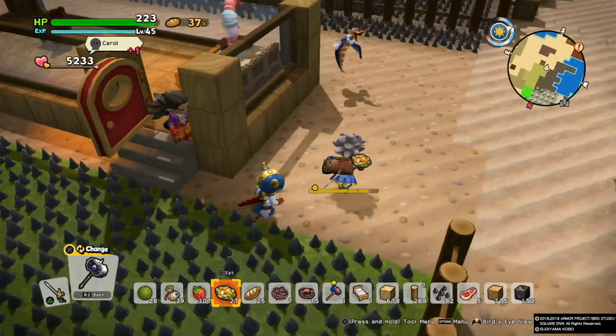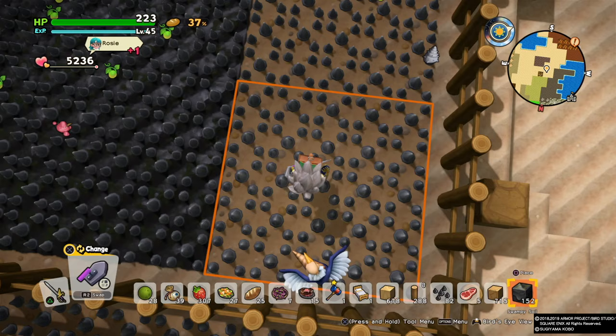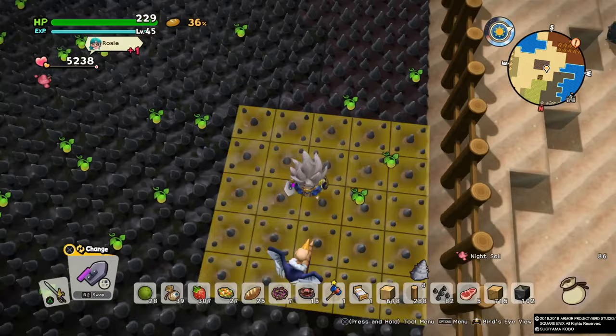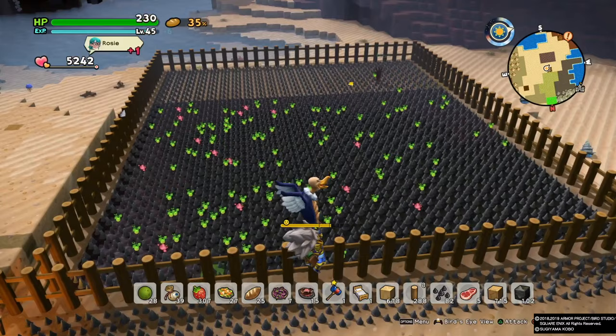I'll show you how easy it is to change soil with the tool. If you're done with muddy soil and want scorpions or snow monsters, you can easily swap it. Or if you want more bunnies for meat, just change it accordingly. As you can see, they're spawning and dying, and look at the amount of grass seeds we have — it's really easy.